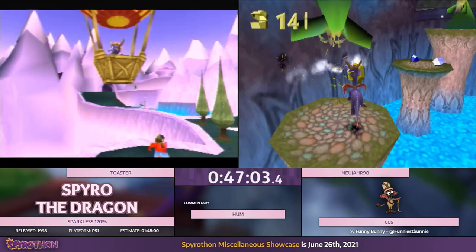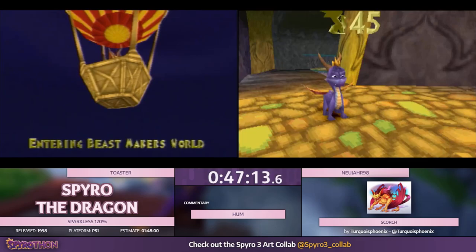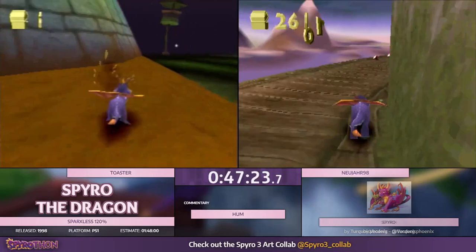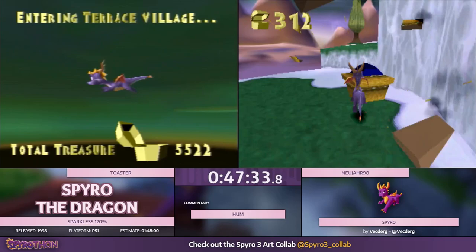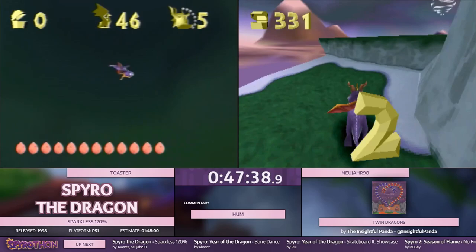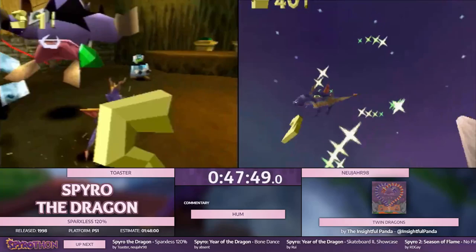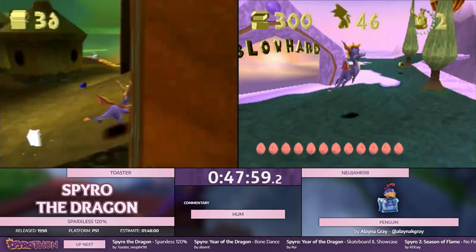I think Sparksless really shines in the category where you're trying to collect everything. Sparksless any percent could be interesting just because maybe there are some different gems you would go for. Any percent in this category is more like a 120% mini — like Sparksless any percent for Spyro 2 would be dumb, but for this it's kind of just a condensed version of 120%. Sparksless Vortex basically just limits your options, and then the options you do have are just slightly scarier but mostly just intended stuff.